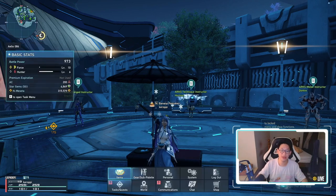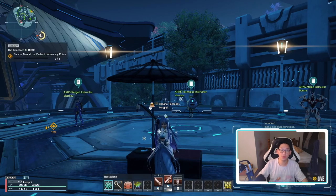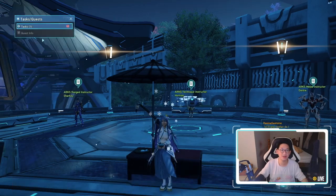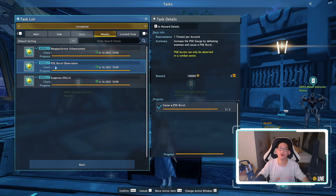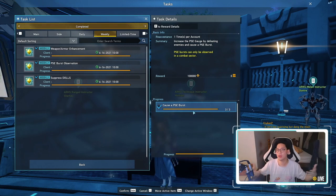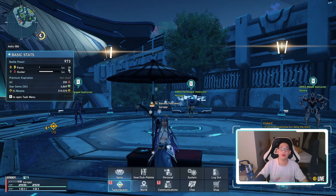Where you want to farm to get good gear is Mount Magnus. But make sure that by the time you start farming Mount Magnus, you've unlocked your weeklies. The reason is that one of the weeklies is called PSE Burst Observation, which gives you 100,000 new Meseta, and you need to get three PSE bursts to complete it. The easiest place to get PSE bursts is Mount Magnus. Mount Magnus is also a great place to farm until level 10.